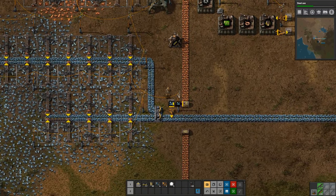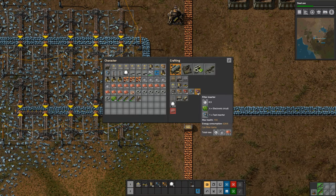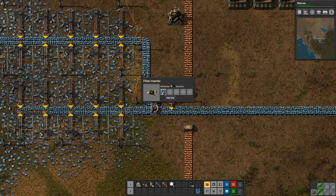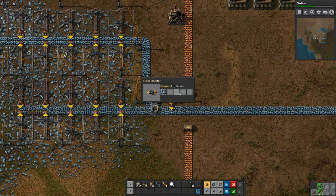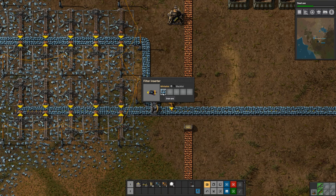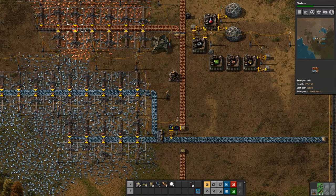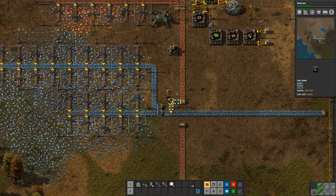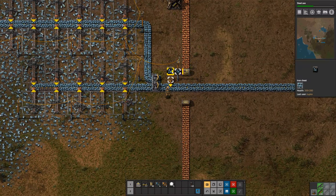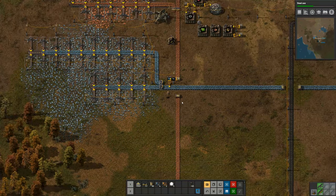There are a couple of ways to clean this out. The way I've chosen is I placed a filter inserter down here. With a filter inserter you can tell it what you want it to pick up - in this case I selected iron ore. So this inserter will only pick up iron ore. Whenever a bit of iron ore comes past it on the belt, it'll pick it up, put it into this chest, and then the chest will at some point unload onto this belt where the rest of the iron is going.